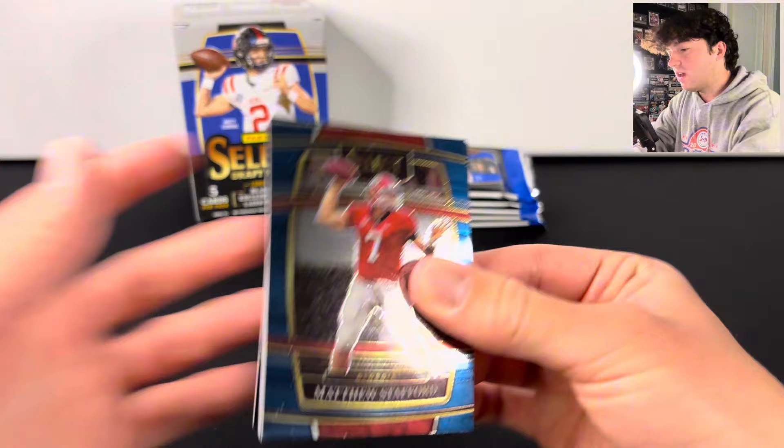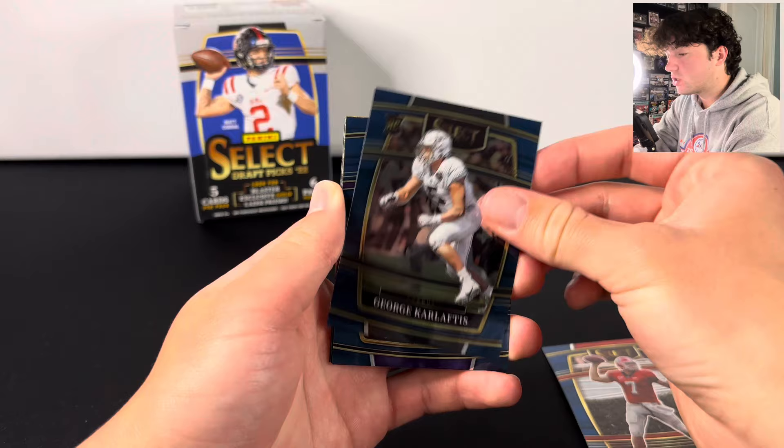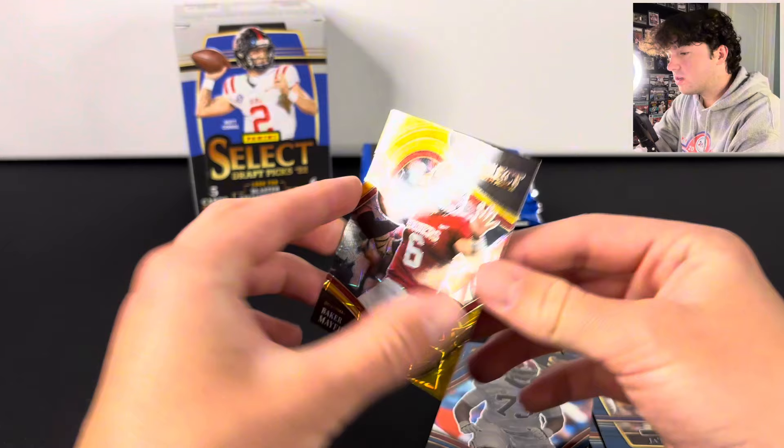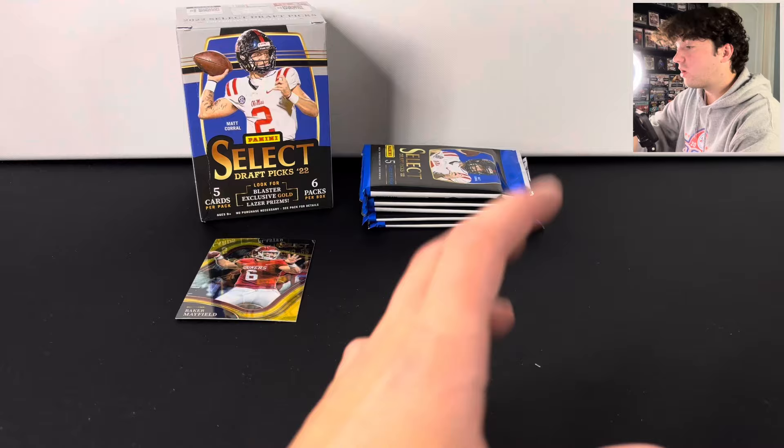Hopefully we can hit an auto. Looks like we have a gold laser back there — those are not numbered. We got George Karlaftis, Jamar Chase, a Baker Mayfield on the gold laser, and then Evan Neal. They're pretty cool looking cards.